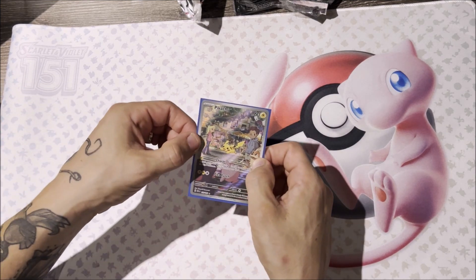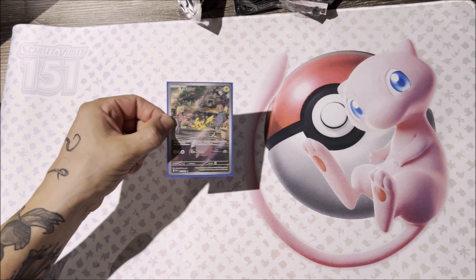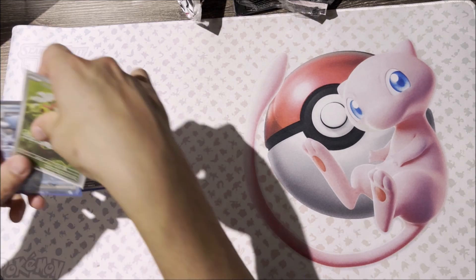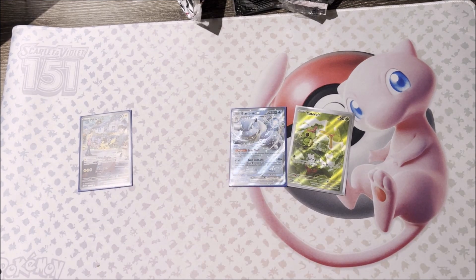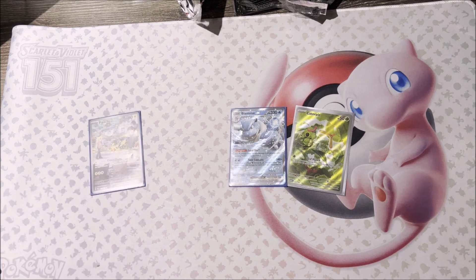So for that box, I gave up my Pikachu full art. I've pulled a full art Caterpie, a Blastoise EX, and then of course you get those three promo cards. Let me know in the comments — what do you think? Do you think I won that trade, or have I lost out?